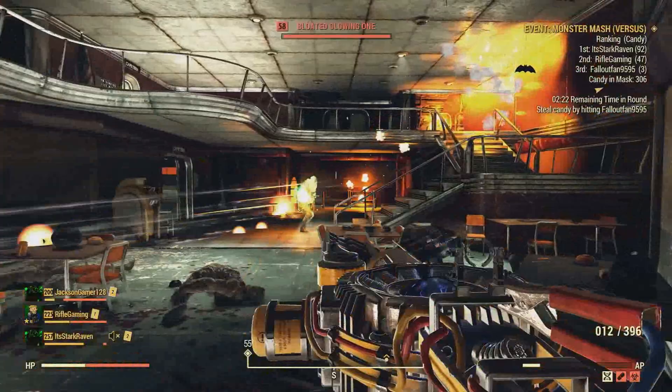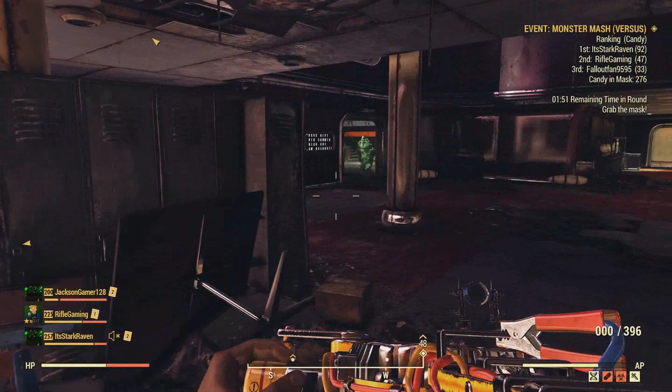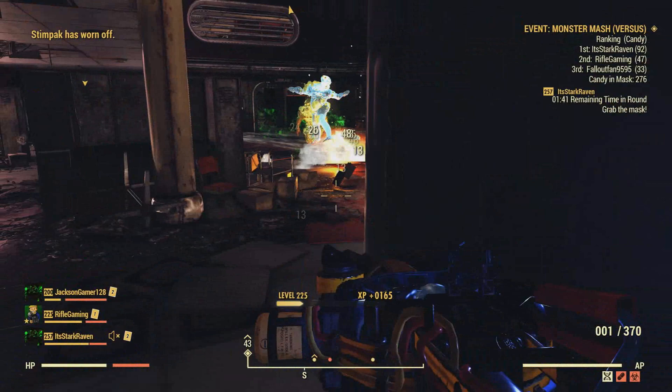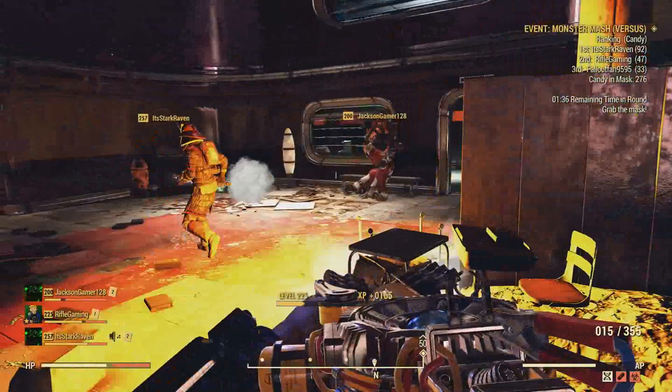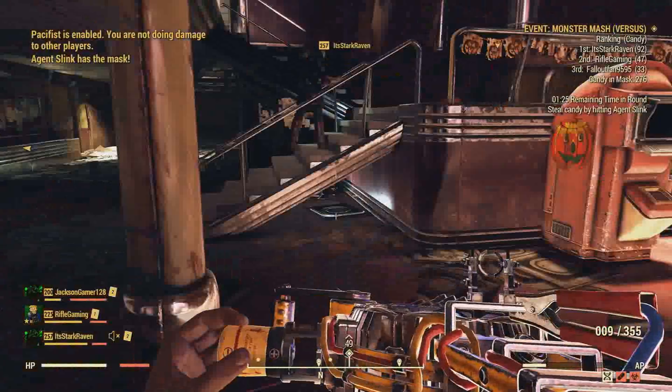When this happened, we started talking about reasons why this might have occurred — why there were not that many feral ghouls than usual at this event. We were still participating, still trying to collect candy with the mask, and there were not that many spawning. Not to mention, pretty much none of them turned into glowing ones besides four or five. It just wasn't making any sense to us. It could have been because we actually nuked this location and that lessened the amount we got to experience during this event, but we honestly had no idea.